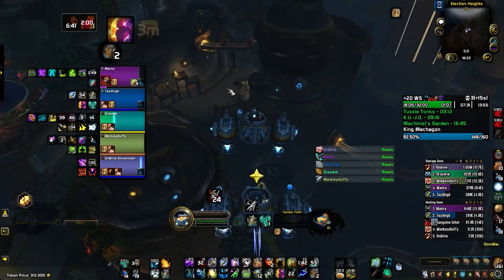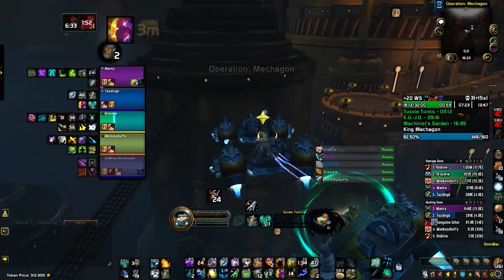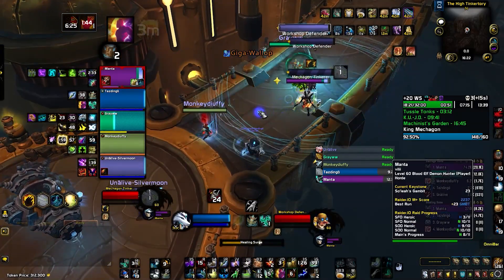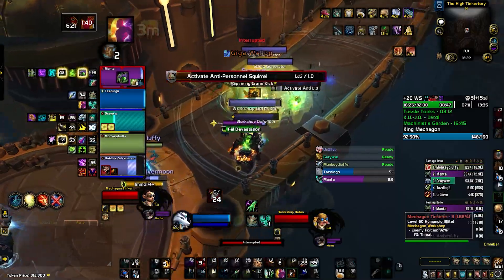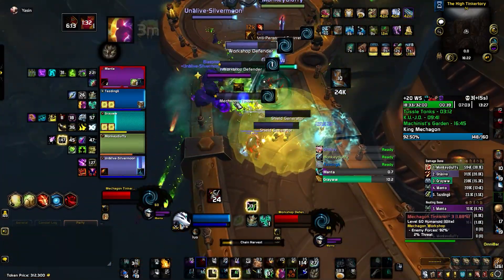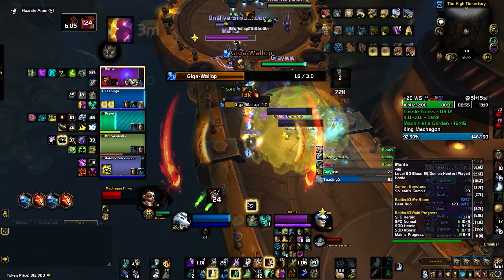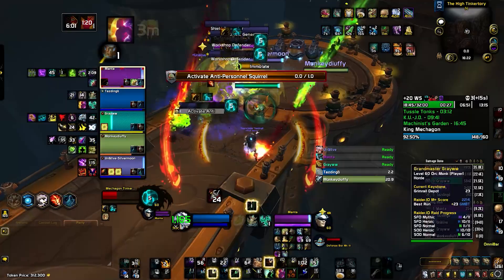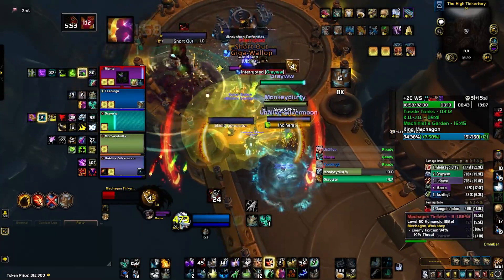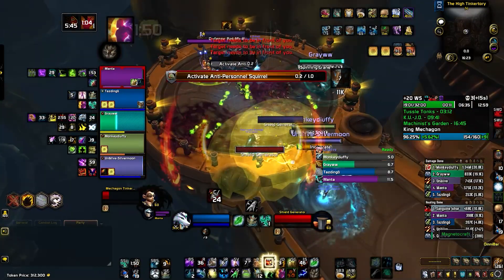We're planning to skip the last pack using Warlock Gate, but it's a bit risky — sometimes it doesn't work and someone might pull the pack. So I save my Ankh to release myself there, and you can also use the Warlock Soul Stone. You can stand in the yellow barriers to take less damage and make sure to kick the Giga Volo cast. If everyone is standing in the yellow barriers, there's nothing to heal — you just dispel the debuff and everything is good.